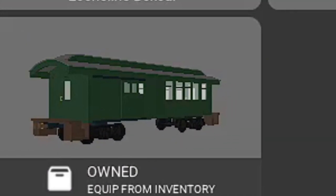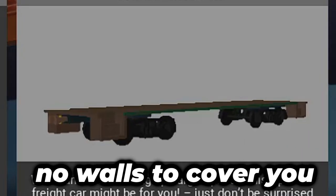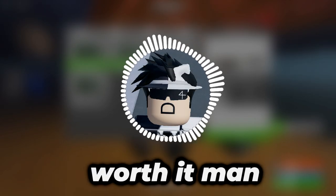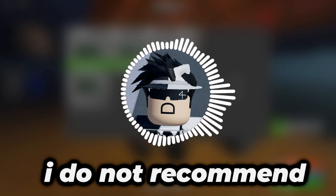The Econoline Flat Car is a rail car that literally has no walls to cover you. The only good thing about this rail car is that it gives you 5 tickets as a delivery bonus, but considering it has zero walls, it's just not worth it. Even at the low price of 20 tickets, I do not recommend you to buy this.